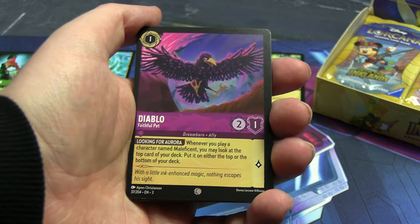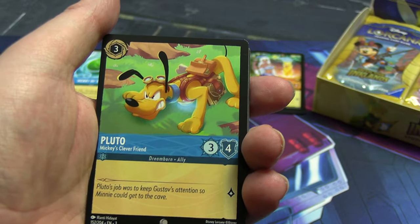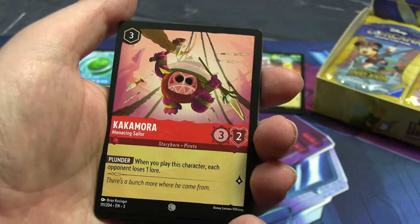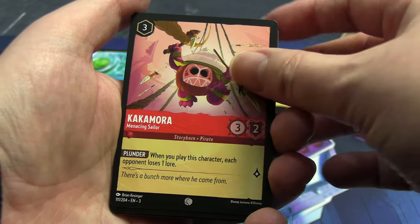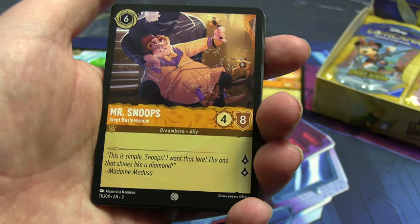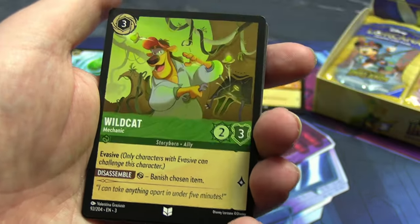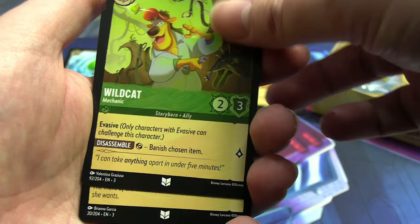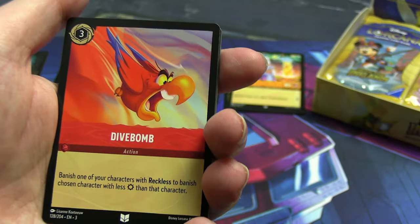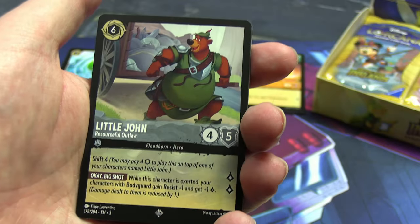Not sure how likely I am to get two or three copies of every card I want, but that's partly why I'm doing this — it's an experiment. All the Titan cards are very expensive in terms of cost to play. We have Diablo — Maleficent's Raven I think — Pluto, Kida in a different version, Kakamora, Sir Hiss from Robin Hood. Mr. Snoops — no idea who you are but you have a lot of health.